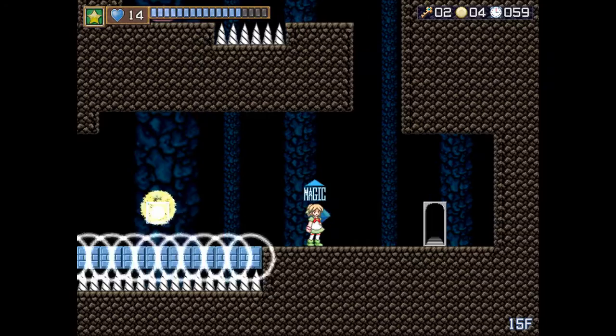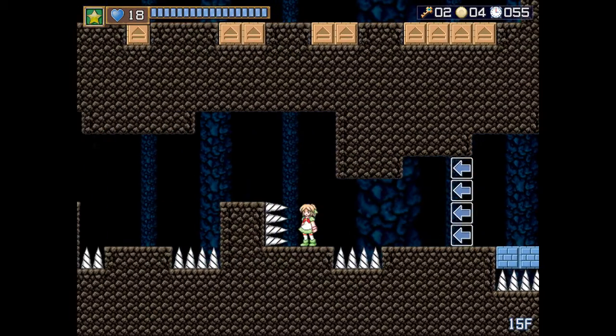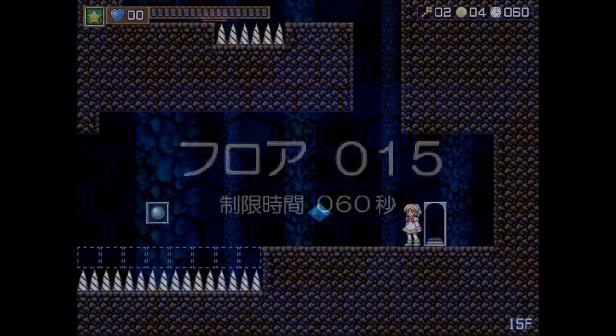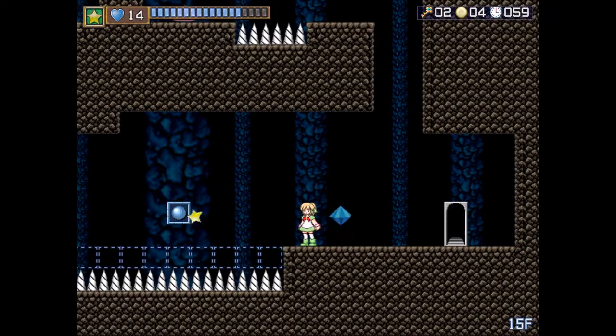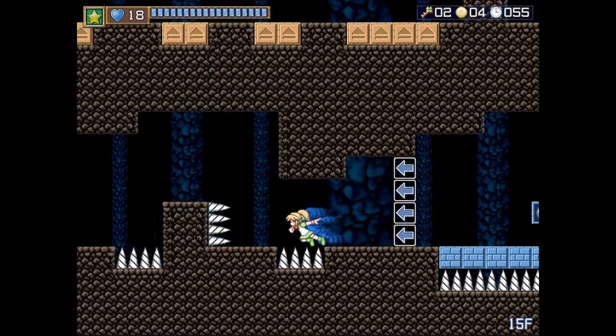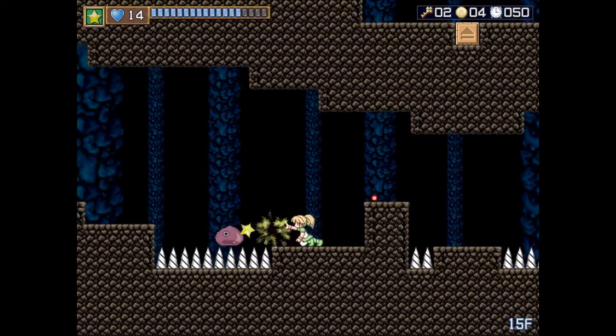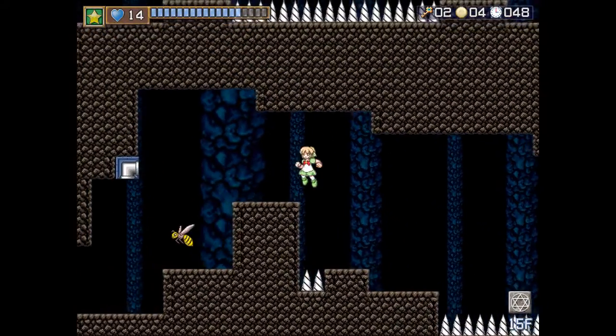You need to get closer to the edge of the blocks before you jump — you're being too cautious. Right there, you stand in one place and tap it once. It's not that hard. Yeah, I know — that's what I've been doing, and I just didn't do it that time.